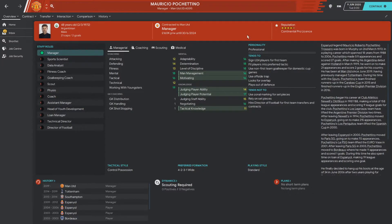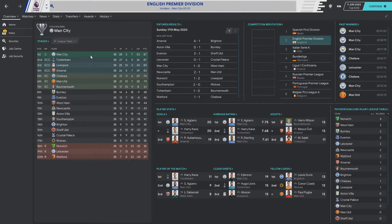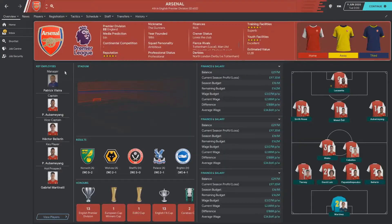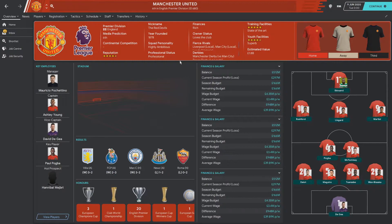We're back after a year simmed, and Pochettino is still in charge at Manchester United. Let's see where they finished. They finished sixth in the Premier League. Manchester City came top, equal on points with Tottenham but ahead on goal difference, Liverpool in third, Arsenal in fourth, Chelsea in fifth, Man United in sixth, and Bournemouth in seventh. Notably, Watford finished 20th, Leicester 19th - relegated under Brendan Rodgers - and Patrick Vieira took over at Arsenal from Emery.